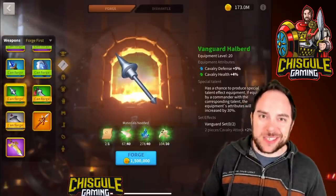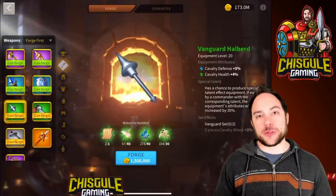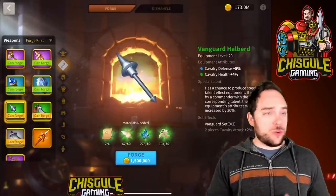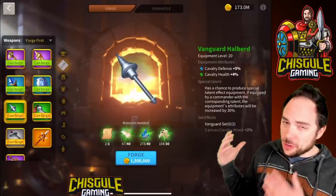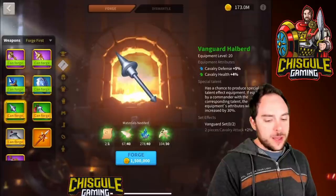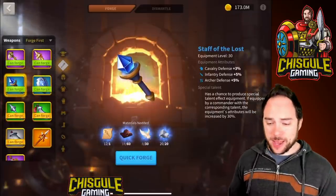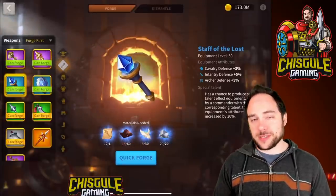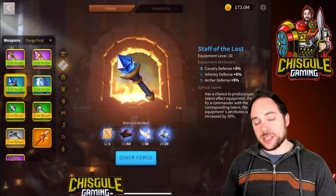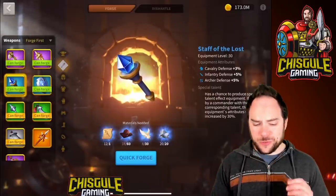Let's get a look at the next set: Infantry. Infantry is very popular in the open field because a lot of people use cavalry, and infantry counters that — Richard I is popular, so infantry gear is needed. Some of the best stuff is available just by battling in Canyon every day. You can get Staff of the Lost from Sunset Canyon and forge and destroy it until you get the special talent — from that you'll get 6.5% infantry defense, which is very solid.